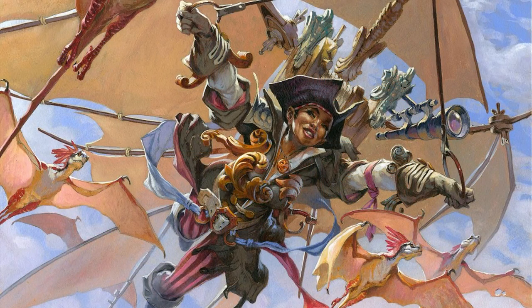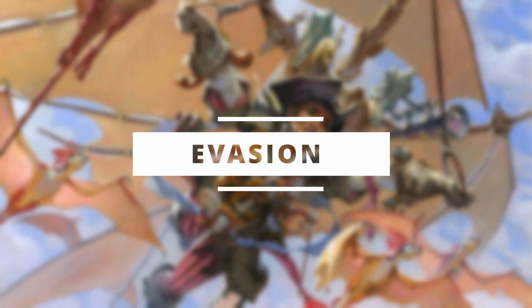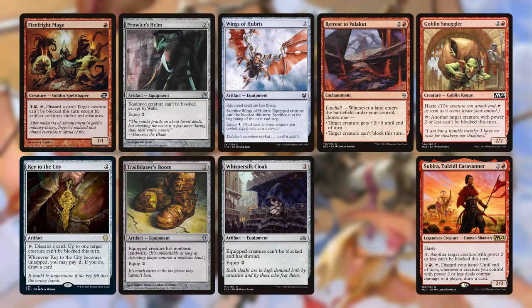We need to get Ragavan through for combat damage if we want him to give us a five-finger discount, so we're packing a lot of evasion, making him quite nimble. These are nine of our evasion spells, and there may be a little more in other sections as well. Our pure evasion spells are Fire Fright Mage, Key to the City, Prowler's Helm, Trailblazer's Boots, Wings of Hubris, and Whispersilk Cloak.